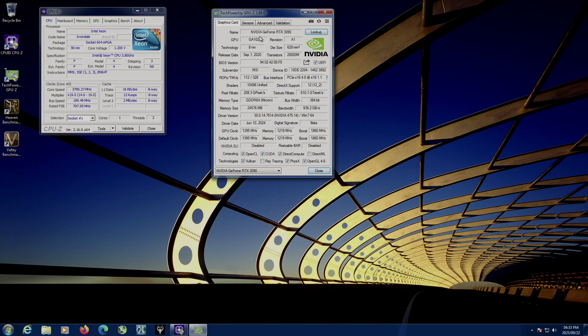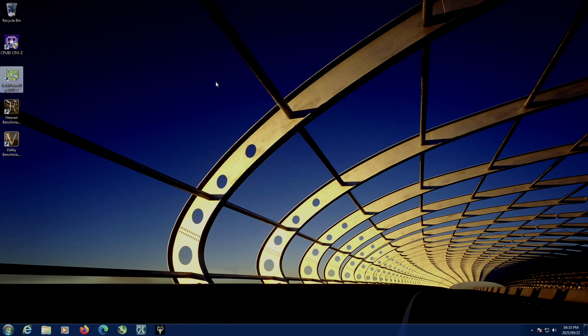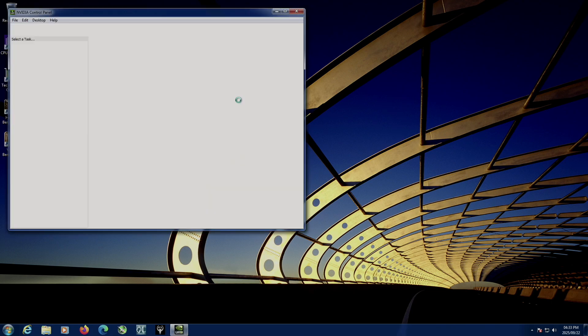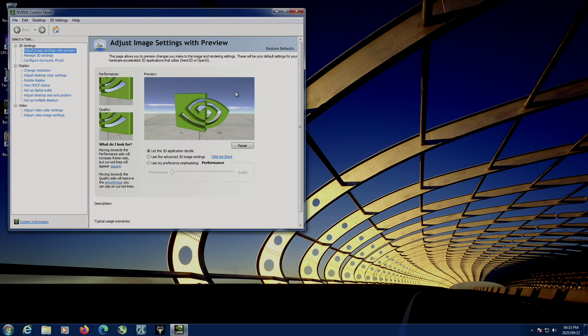According to GPU-Z, the system is fitted with an RTX 3090 graphics card, and it's fitted into a system which CPU-Z shows to have two Irwindale CPUs running at 3.8 GHz — just to confirm there are two cores. The NVIDIA driver is set up to let the 3D application decide what settings to use.